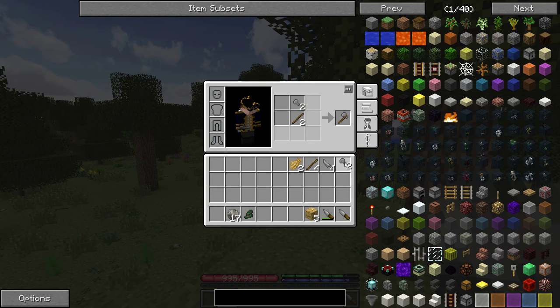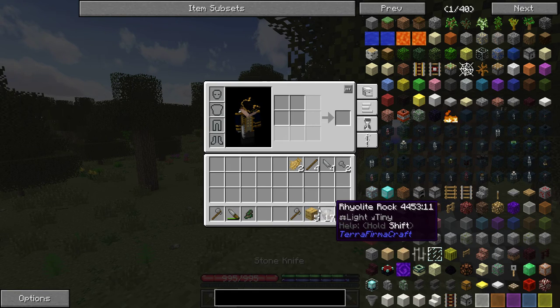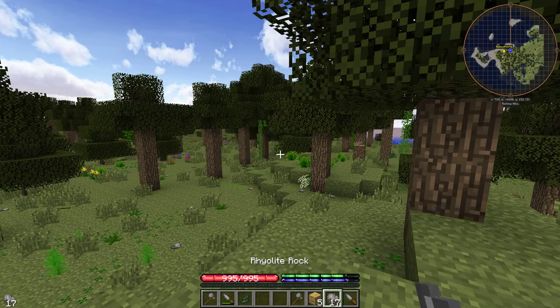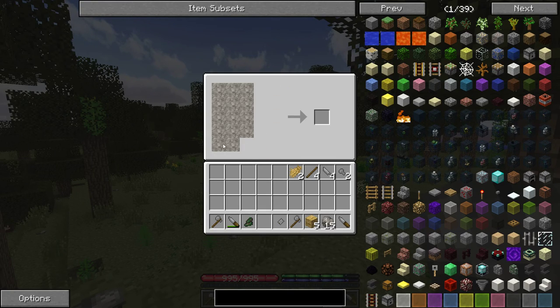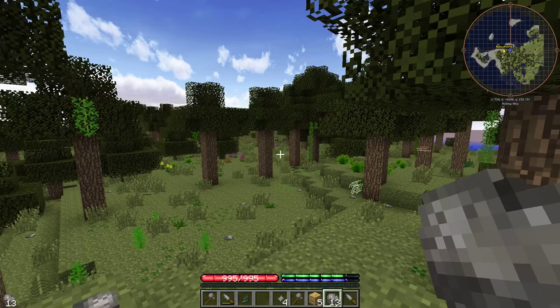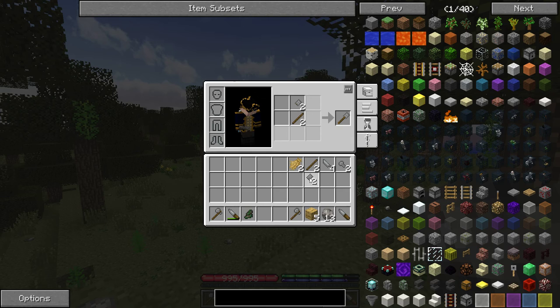I'll put an axe in slot one and another in slot two. We're also going to need at least a couple of shovels — shovels are made by shaving off two columns and then doing that. Again, make a few since we have a whole bunch of rocks. Sometimes you might not have many rocks or sticks available — it depends on what biome the game starts you in.